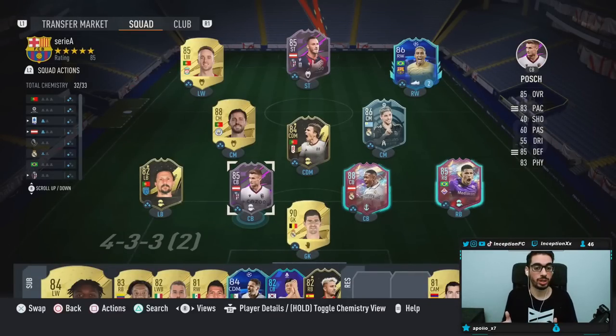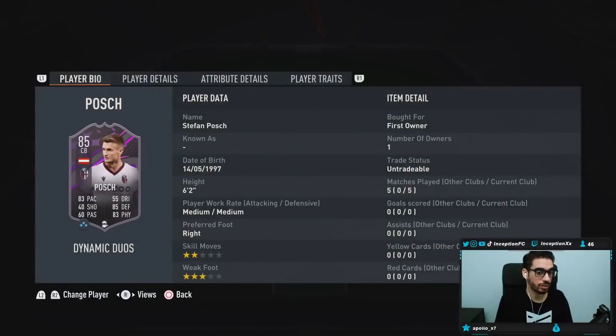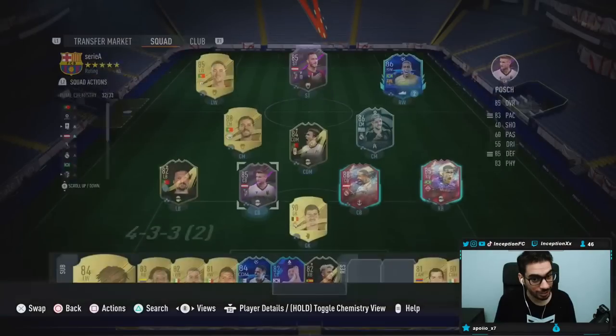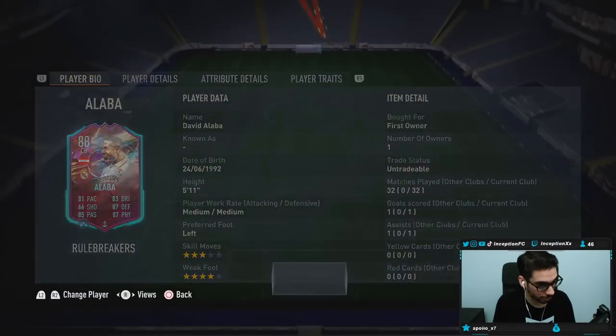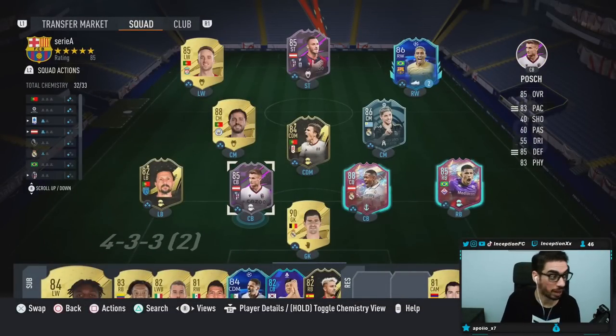This is an absolute W because obviously these two are Austrian cards. It gives you a link to David Alaba if you did end up doing that SBC, which I told you guys is one of the better center backs in this game. The Posh card being Austrian is one thing, but the fact that they've given him some pretty decent stats to work with is another thing. He's a medium-medium work rated card, so that's a pretty sick link to work with when it comes to the Austrian players.